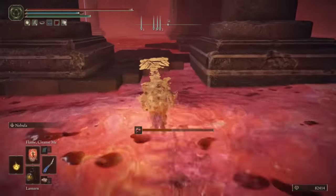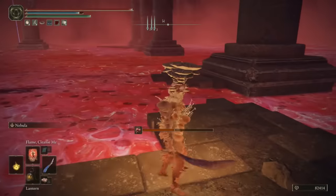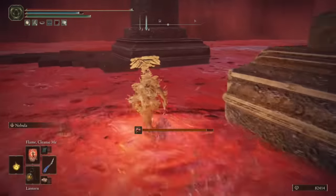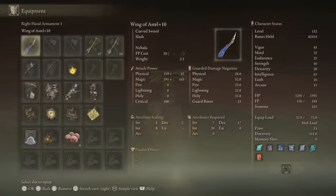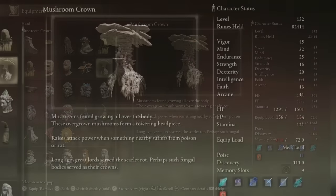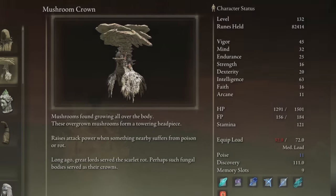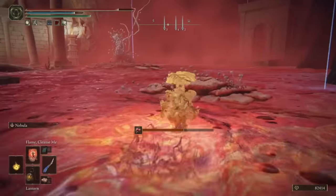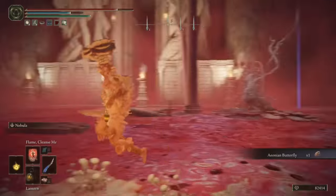From here, head directly west using the bottom of the columns of this giant raised structure to protect yourself from the scarlet rot. Now that we're at the other side, I'll double check the Mushroom Crown description — yes, it raises attack power when something nearby suffers poison or rot, and that can be you or enemies. A nifty little quirk to this armor set.